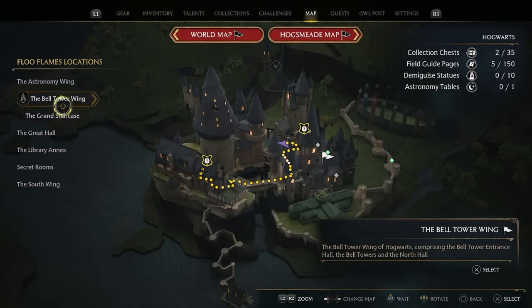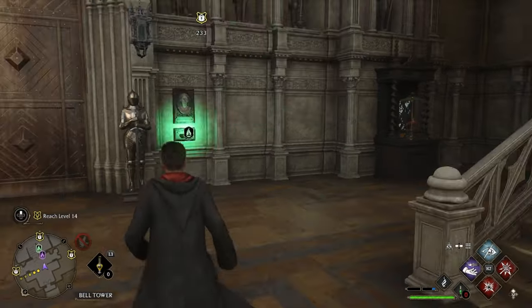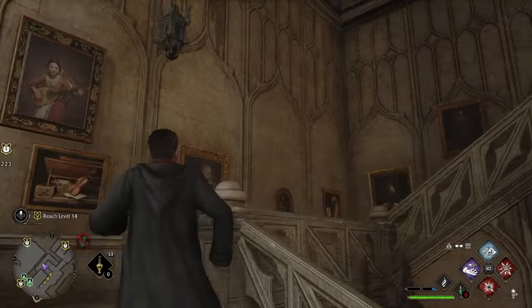For chest number 8, head to the bell tower wing, then go to the bell tower courtyard. I don't have it fast traveled so I shall have to run. Once at the courtyard, head up the stairs on the left hand side and follow the path — the chest will be at the end.